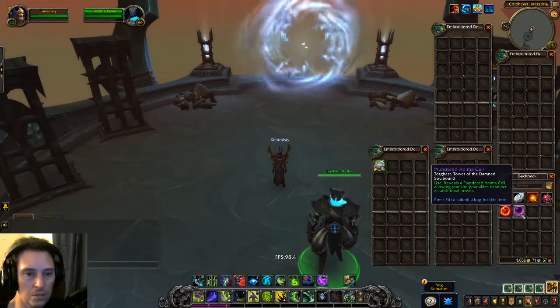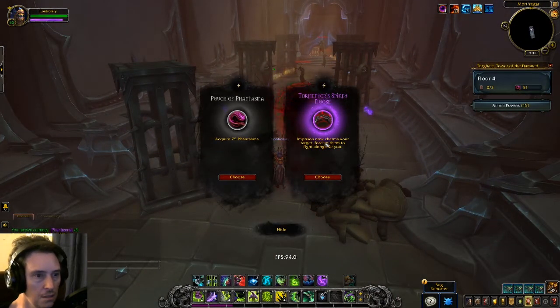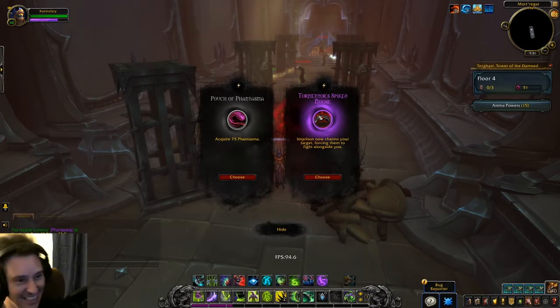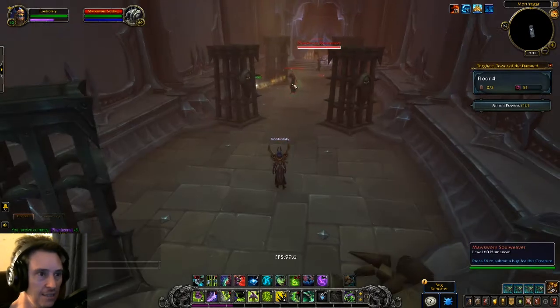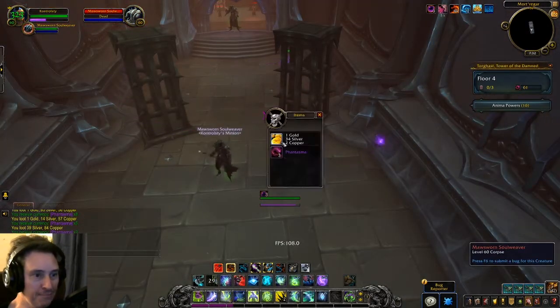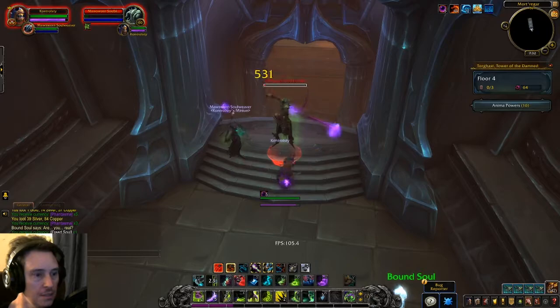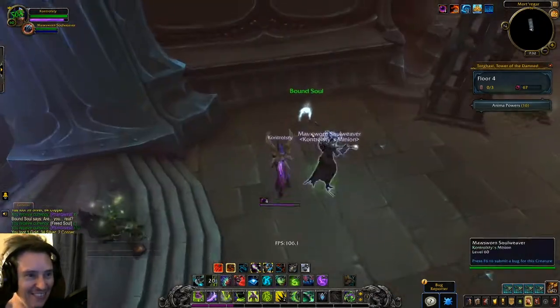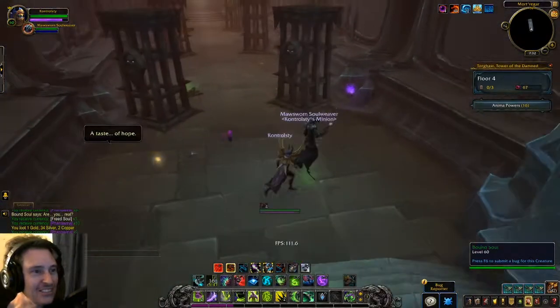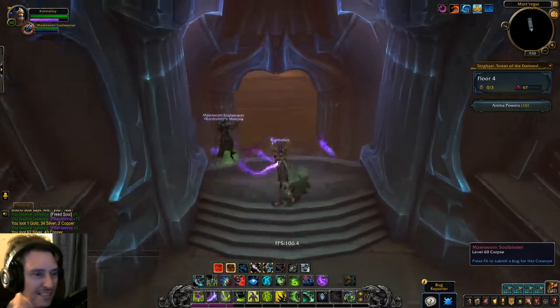We got everything you can get. Just cast it. Now charms your target, forcing them to fight along your side. That is ridiculous. That's insane. I'll just try this guy. Come on, join the fun. It's over now, I have a friend. Wow. That's awesome. Holy Jesus. Amazing. I don't know how long it lasts — 24 seconds. Okay, that makes sense.